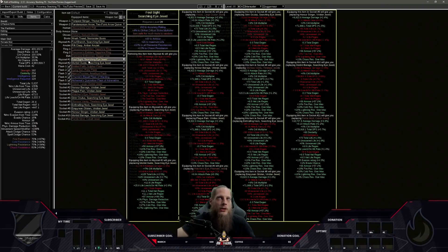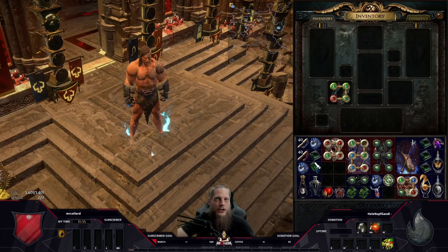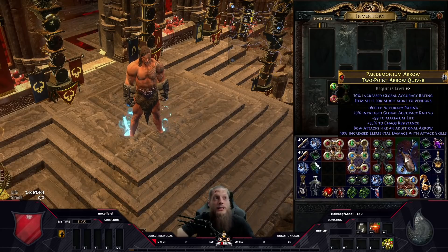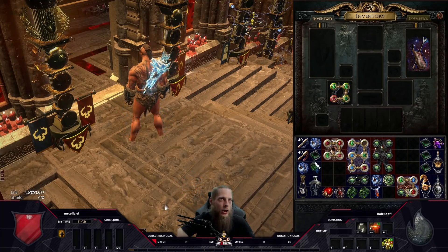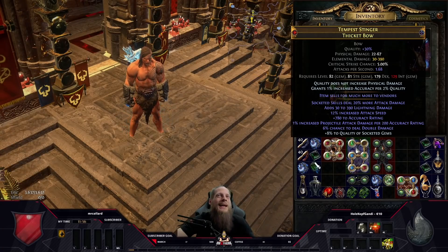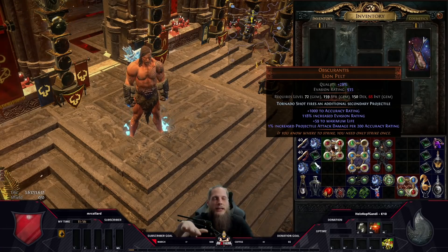The belt doesn't have a big DPS increase at the moment because I have chaos resistance and abyss jewel sockets in it — that's for Divine Flesh. The quiver is just accuracy, life, chaos resistance, and additional arrow, which is great for Tornado Shot. I want to mention why I don't use melee skills: the elder mod on the bow doesn't exist on two-handed weapons, and bow builds are a more solid projectile-based archetype to build around. It does work with melee skills like Frost Blades or Lightning Strike, but bow is just a lot stronger.